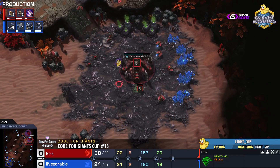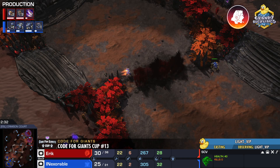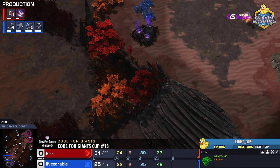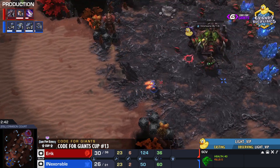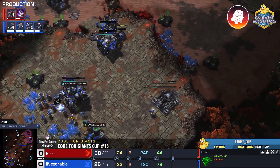For now Eric is saturating his natural, mining through the gold minerals, expanding and taking the linear third. Meanwhile Inexorable is opening up a rack to expand and moving out with a reaper.